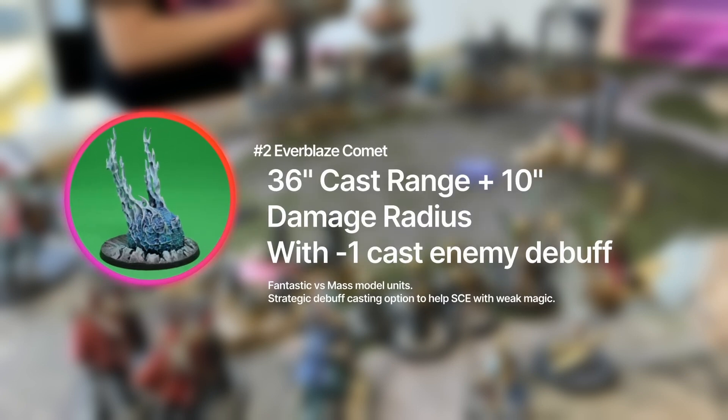Let's talk about the Everblaze Comet, because that's the star of this list. This is an Endless Spell summoned with a casting value of 6 and a range of a whopping 36 inches. If cast successfully, you roll dice for every enemy unit within a 10 inch radius. On a 1, that unit suffers 1 mortal wound; on a 2 to 5, they suffer D3 mortal wounds; on a 6, they suffer D6 mortal wounds. It also has a debuff — all enemy wizards within 10 inches have minus 1 to casting rolls.